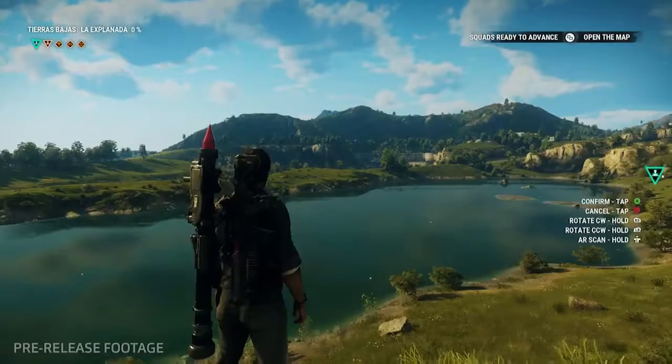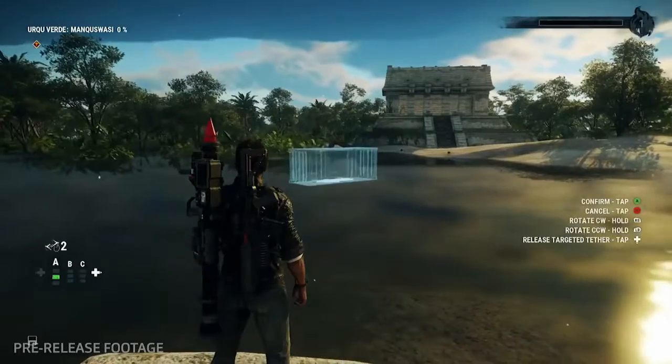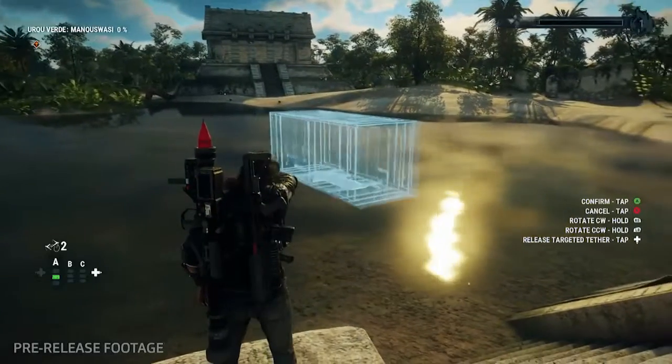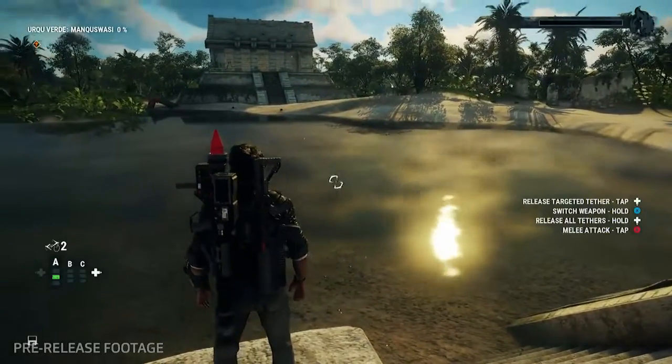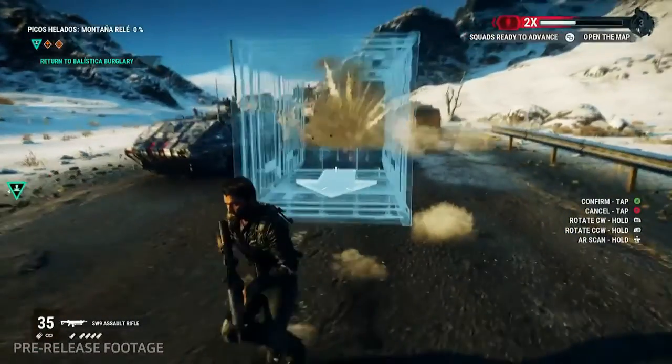Another new feature is being able to precisely angle your drop using the Ghost Container, rather than just throwing a beacon and hoping for the best like in Just Cause 3. This is perfect for setting up intricate stunts, dropping a boat into a river, or angling a car away from enemies for an escape.